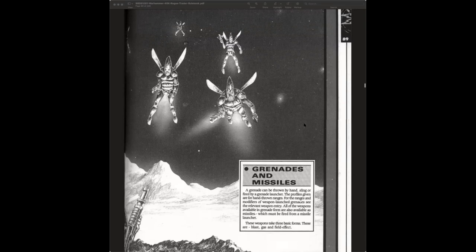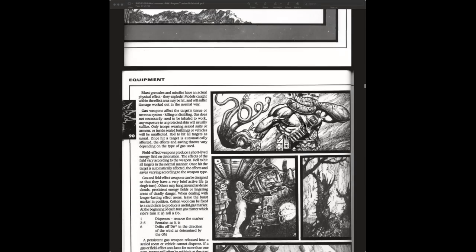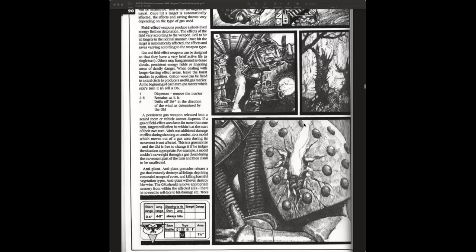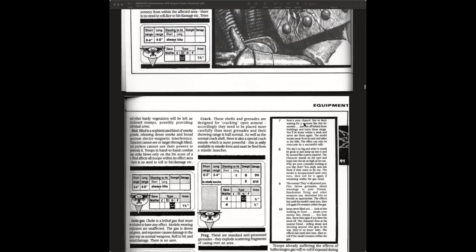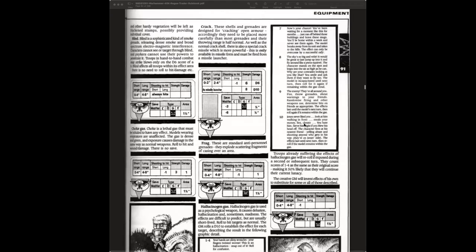I've never seen that Eldar unit anywhere — maybe the famous Tinkerbell Squadron. They could be Swooping Hawks or Eldar Corsairs, which had models for a while before they were discontinued. Here are the different grenades: various psychological grenades, the anti-plant grenade, blind, choke gas, hallucinogen grenade.